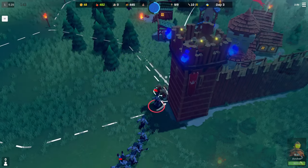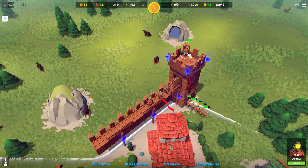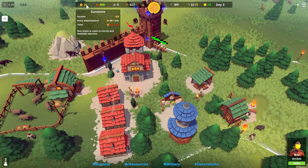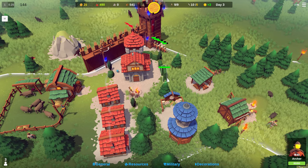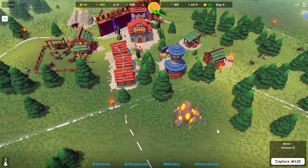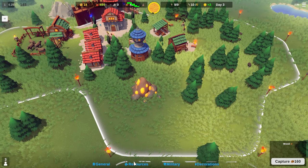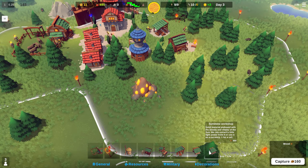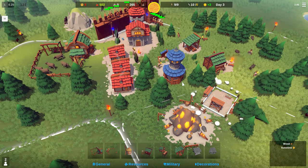Successive waves of enemies are much more numerous and will grow stronger every night. Soon they will start bringing rams, catapults, and worse. Sunstones are used to heal soldiers, so luckily we will always have a sunstone source close to our starting castle. All we need to do is capture that cell and construct a sunstone workshop in it — it produces new sunstones at a constant rate, but remember to send solar citizens there to work it.